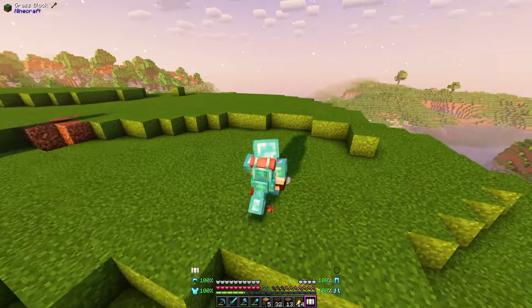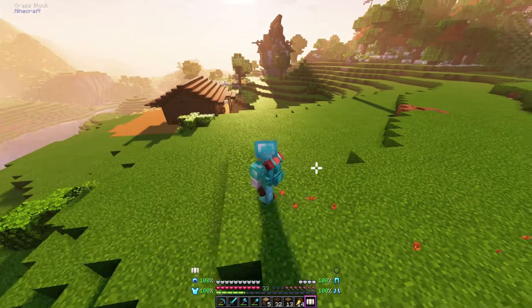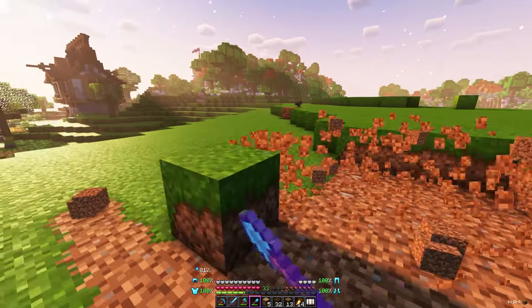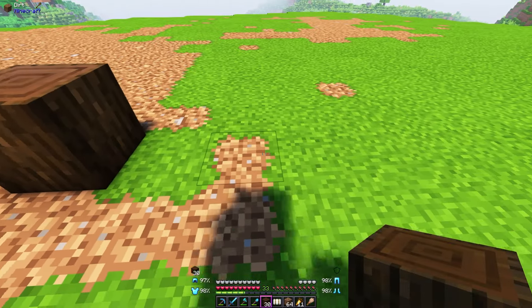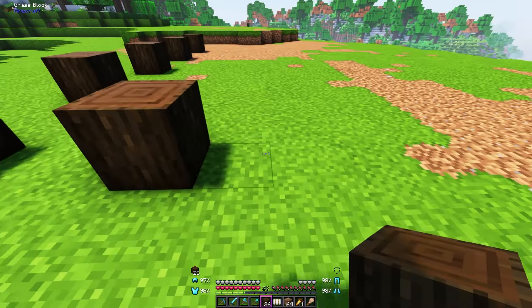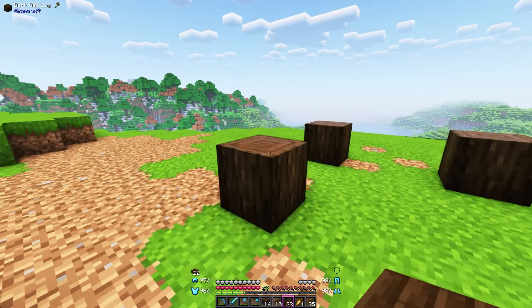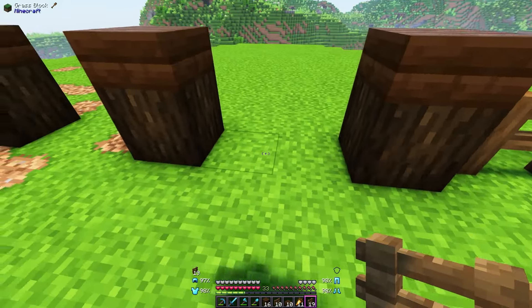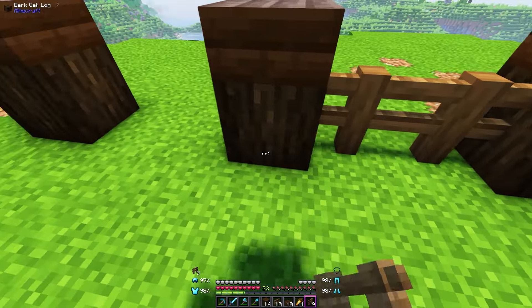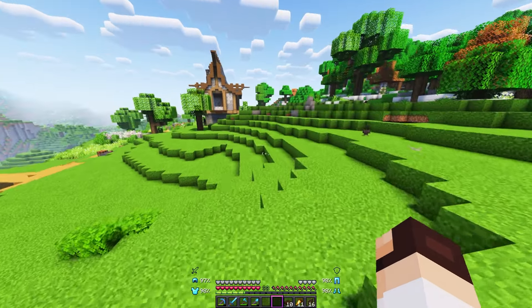I haven't quite set out the area or terraformed it. So we'll go every other two and then expand it this way. On top of each log, we'll just add a slab just to prevent the sheep from being able to jump out. Nice. And then just some fences in between to finish it all off. Let's just throw in a double gate there. Sweet. Anyway, sheep time.